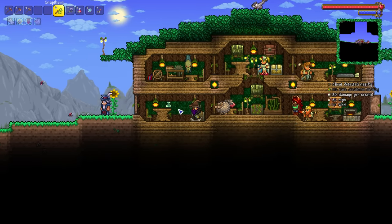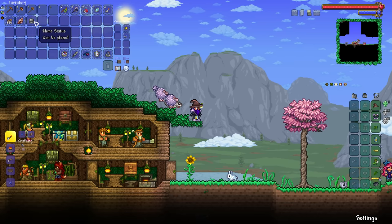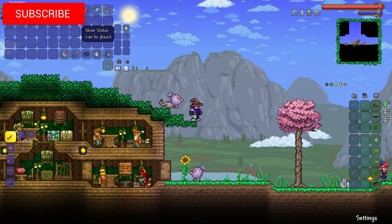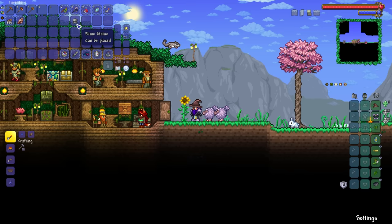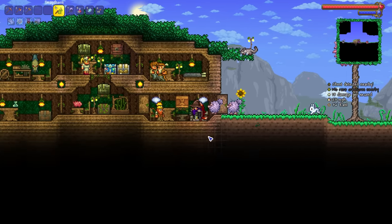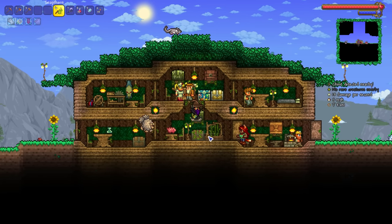Hello everybody, my name is Python and welcome back to another episode of the Terraria Summoner playthrough. Today we are going for the Slime Staff — it's about time we got ourselves a new summon weapon. I've been having a lot of fun with this series and I didn't realise just how fun the Summoner class is in the 1.4 update as a whole.